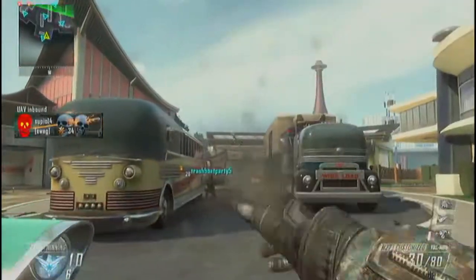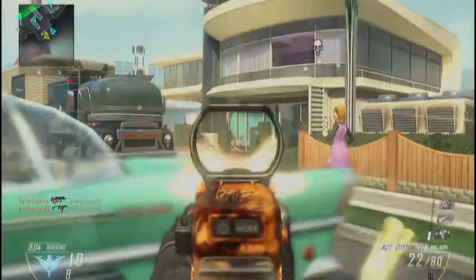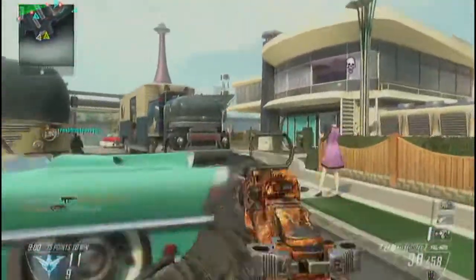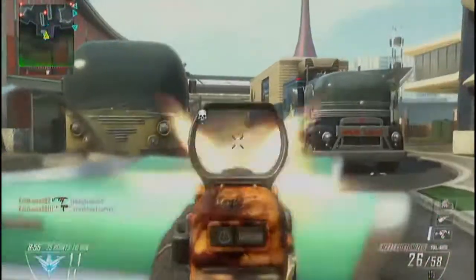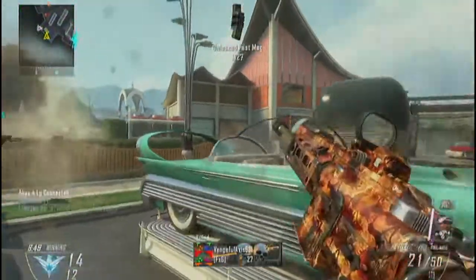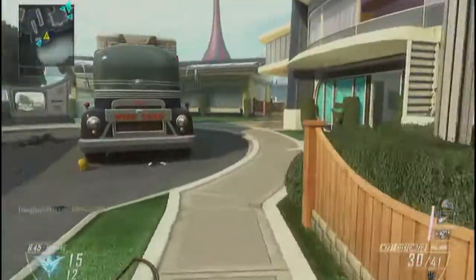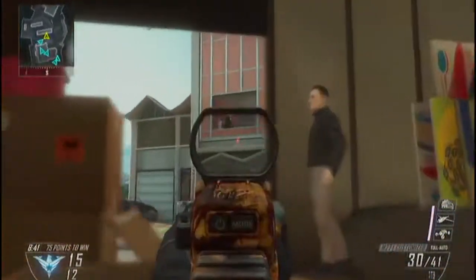My first tip is: if you are going to play TDM on this map, or you end up with it out of the voting screen, play defensively if you are a defensive player. If you're a rusher, just do what you do and completely ignore this. But if you are a defensive player, these tips will definitely help you. I am a very defensive player. When you rush off of the spawn — either side, it doesn't matter — you want to try to take control of the center.